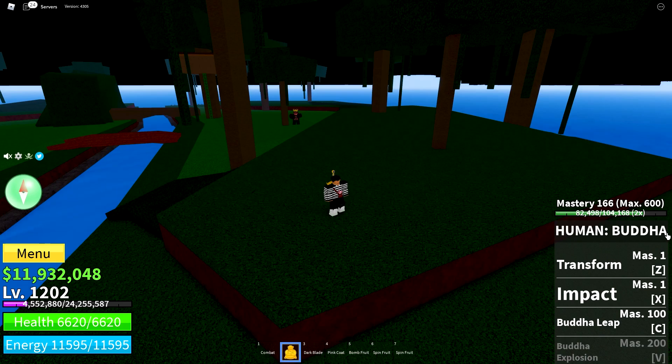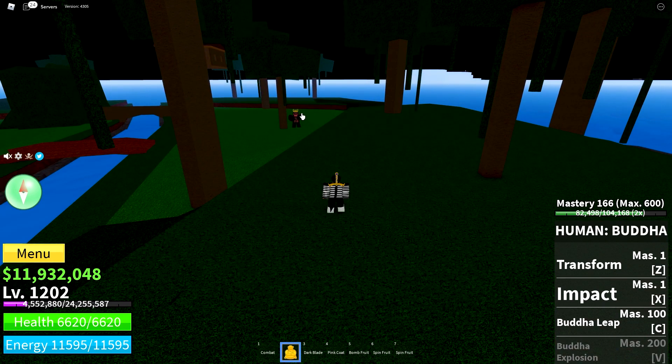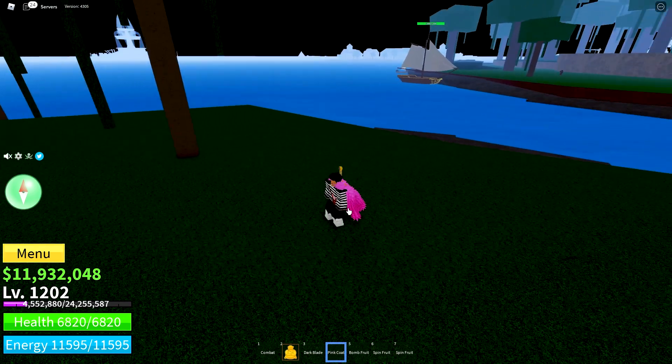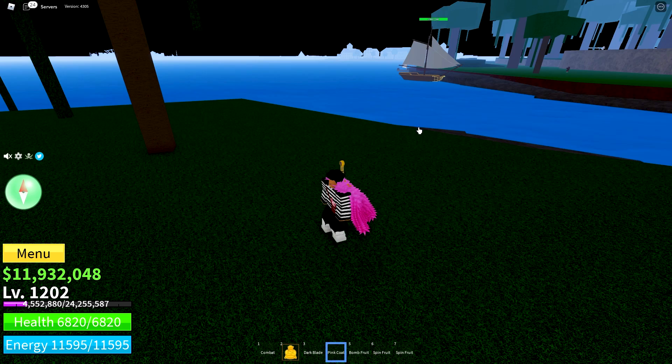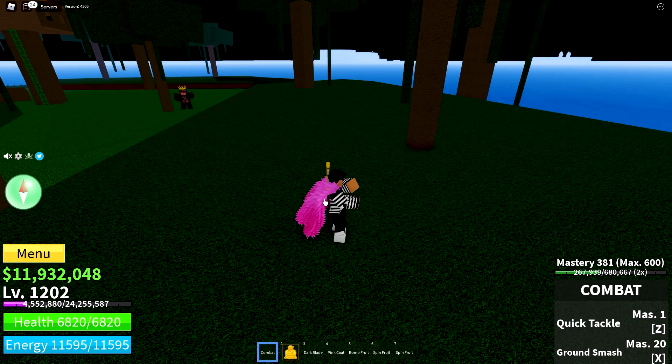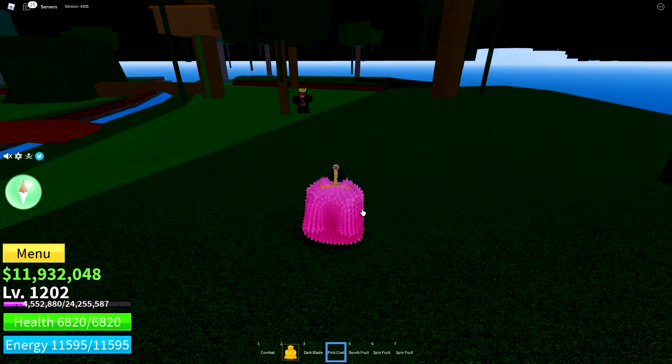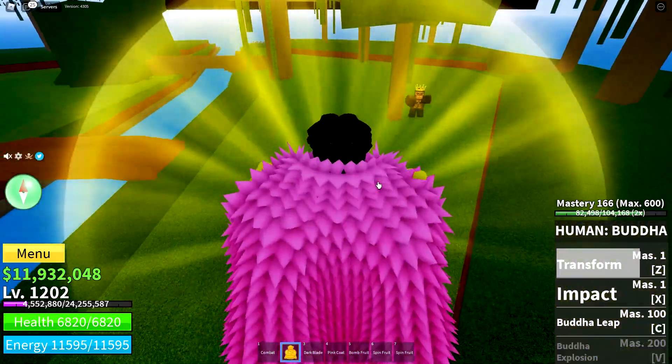Another tip aside from using the Buddha fruit: keep in mind that the majority of bosses in this game drop boss items. For example, I got this Pink Coat right here — it gives you a 10% bonus on ranged weapons and about 200 health, so it's not too drastic, but it's worth wearing. See: without it I'm at 6,620 health, and with it 6,820.